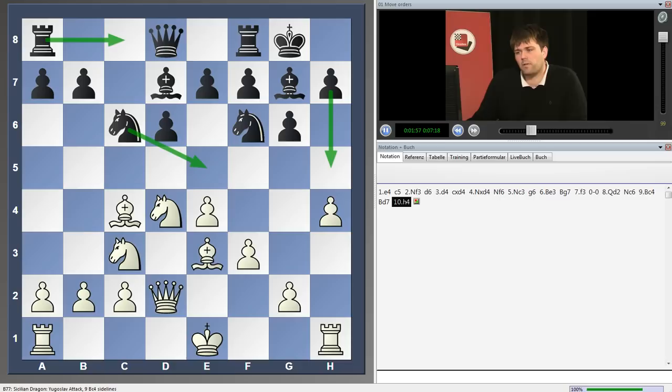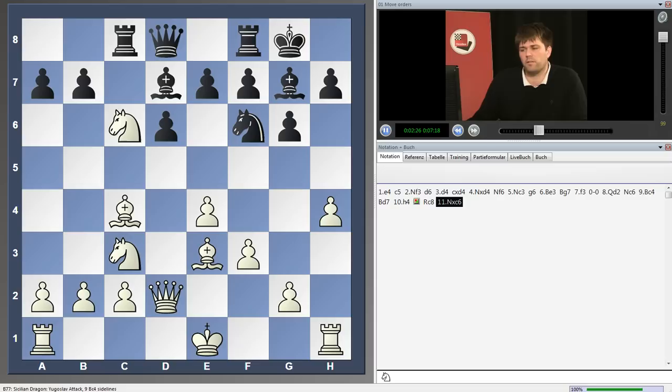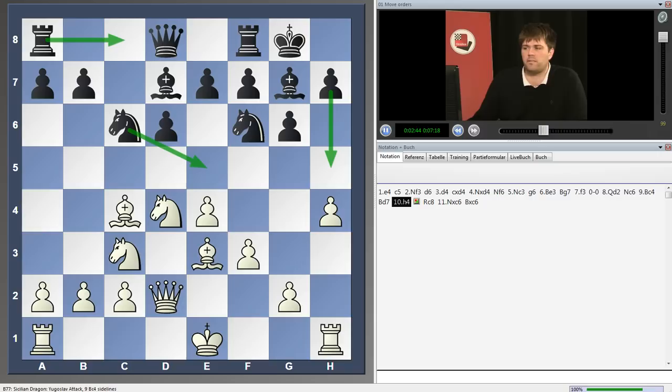Anand played the move h4 against Kasparov in their World Championship match in 1995, and Kasparov replied with the move h5. I think Kasparov had a very, very good point in playing exactly this move and not one of the other two. Let's say had he played the move Rook c8, then I think Kasparov's point was that he thought Anand might actually take on c6 in this position. He took on c6 in their game, but in a slightly different version which we will discuss later, where black took back with the pawn. Taking back with the pawn now here makes much less sense than the line we're going to see later. It's possible, of course, to take with the bishop over the rook, but somehow Kasparov didn't really want to allow that. So that's why he didn't play Rook c8.